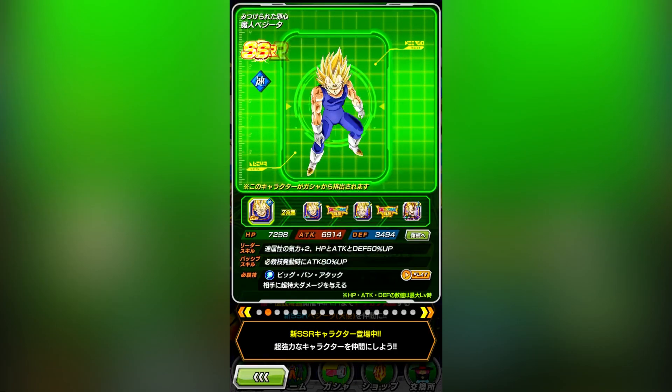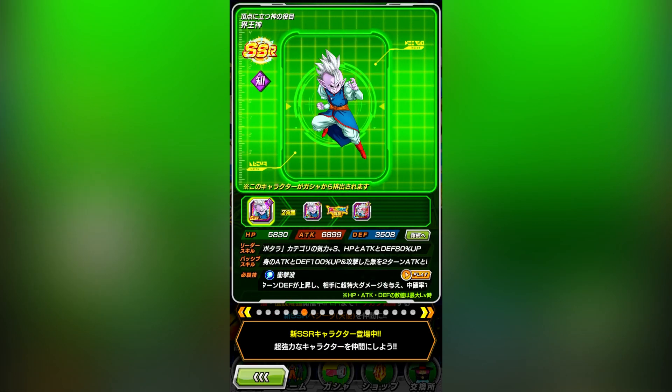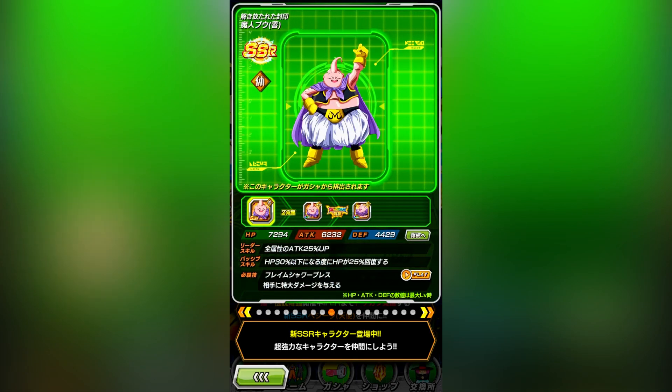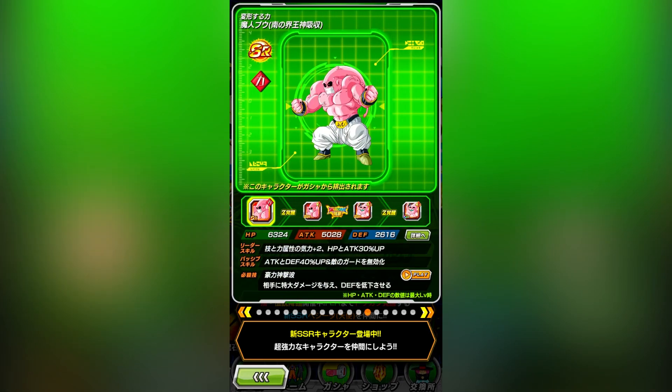JP's banner is slightly better, but JP has a stronger need to start saving right now. Once we hit January, it'll be summoning season again with the New Year's banner followed by the six year anniversary in February. So if you're a free-to-play player on either version of the game, save your stones — it is not worth it.